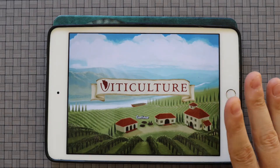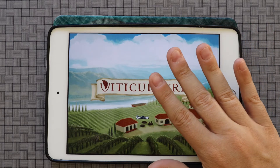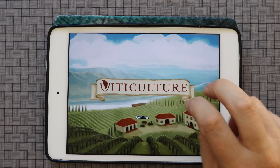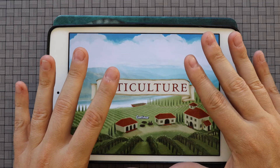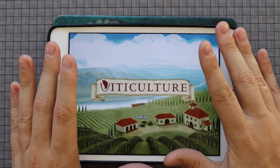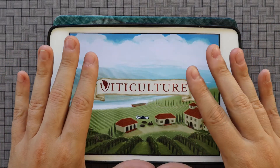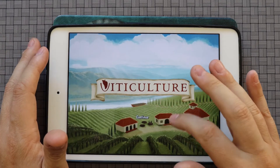It is a fun mechanic and I do like that. Overall, I think they've done a very good job of bringing the theme in — the visitors, the shopping, the crushing, the aging, and all of those things. It is a very good combination of theme and mechanics, and I can see why a lot of people really do like Viticulture. This does not appear to have any of the expansion material — none of the Tuscany things — and whether this includes the Essential Edition content I do not know. Is this my favorite worker placement game? No. I actually prefer Euphoria from Stonemaier Games, which is probably my second or third favorite worker placement game right now.